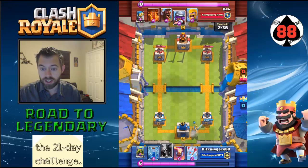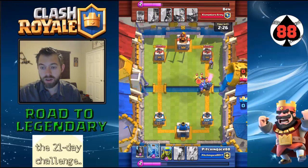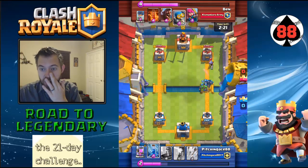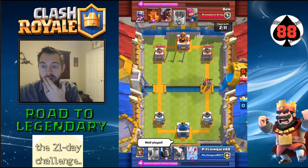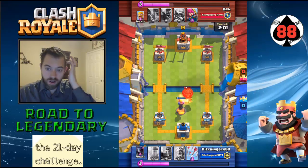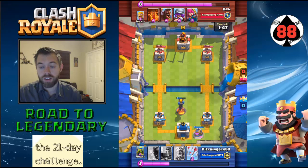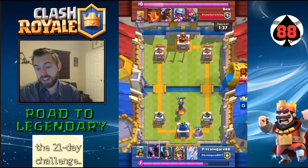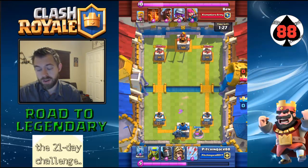Level 3 Poison is really nice. So that was actually great for him. What he should have done right there is he should have thrown his Barbs in the back so that they fought on the other side of the river. Right there, his Balloon is basically — I'm going to try and keep baiting out his Balloon here and just take him out with the Inferno Tower. I think the Balloon would have to be level 4 or 5 with my Inferno Tower right now to actually do damage.